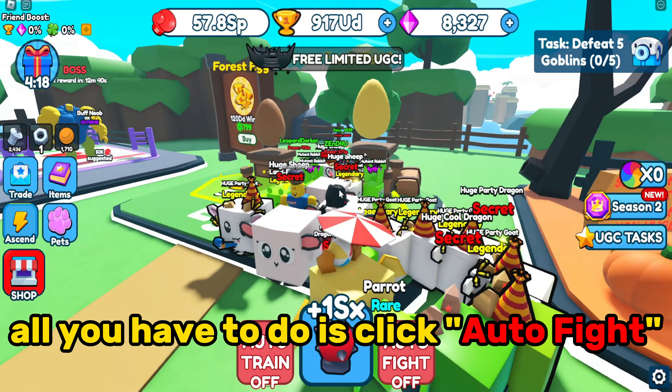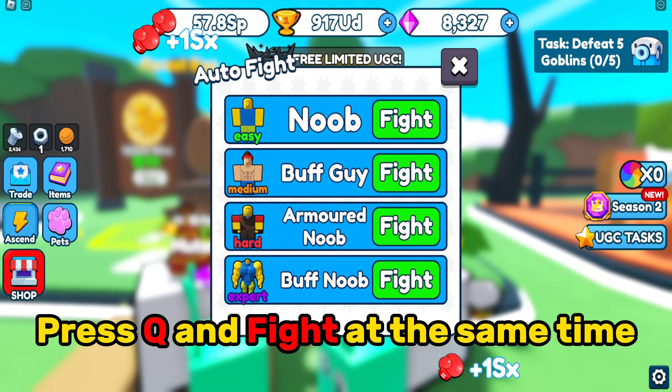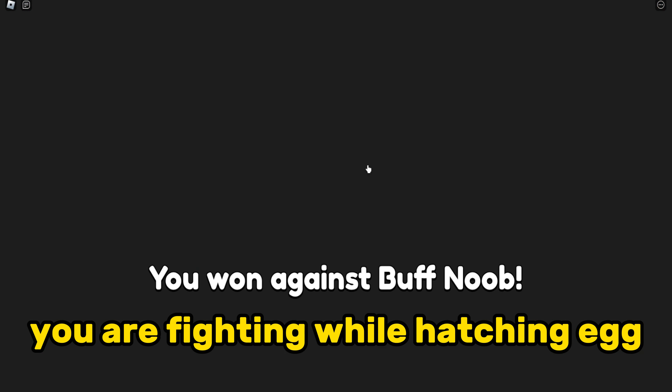All you have to do is click Auto Fight, then go near the egg. Press Q and Fight at the same time, then fight any enemy you want. You are fighting while hatching the egg.